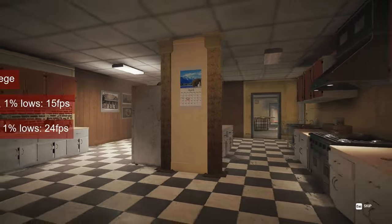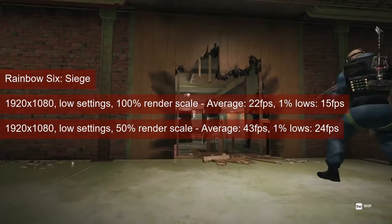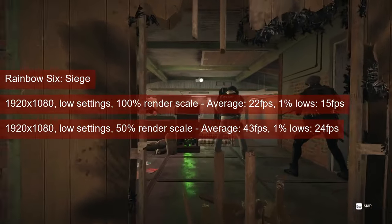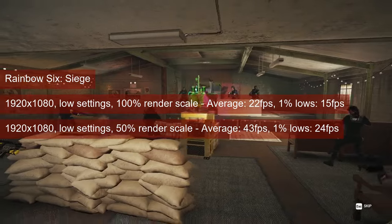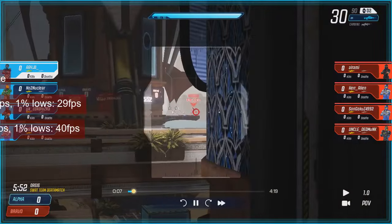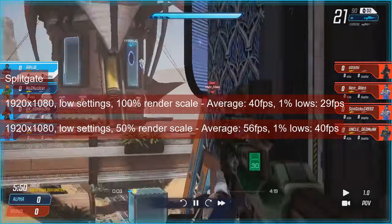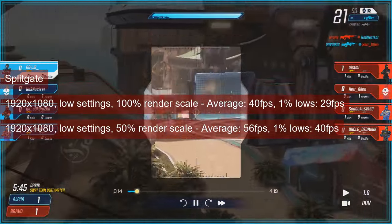I had to run Rainbow Six Siege in borderless mode, but the results were disheartening. While the game can run on this card, the performance I got was not encouraging — this one is not for the HD5770. I got somewhat similar results with Splitgate. The game also ran in borderless mode at low settings, but the performance was not something to write home about.